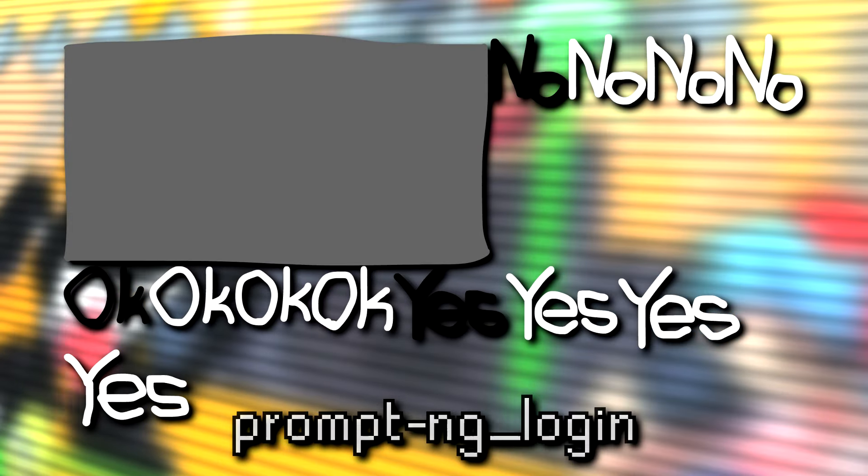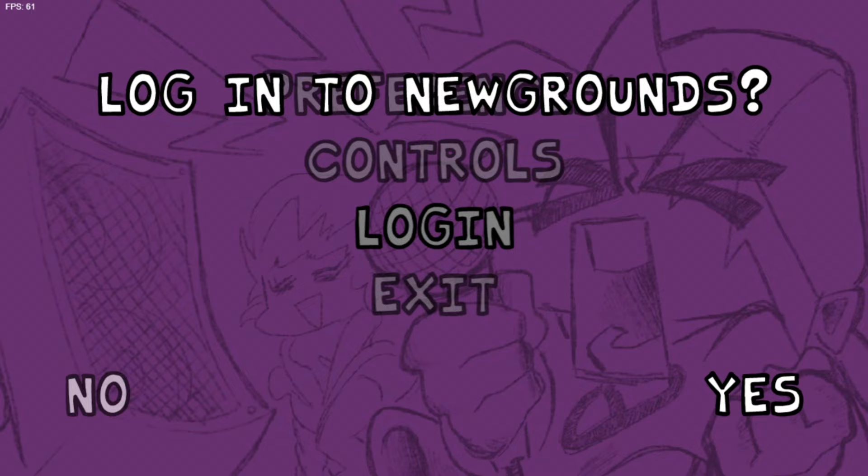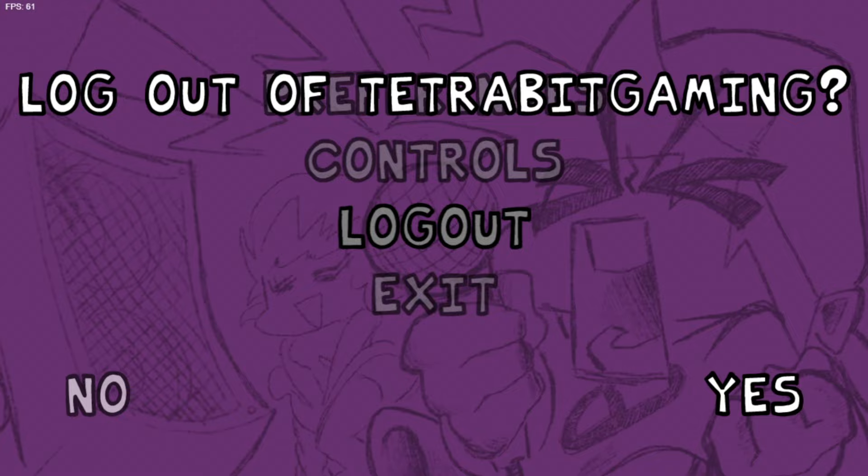There's also a file with a grey block and a bunch of no's, okay's, and yes's. This file is titled PromptNGLogin, so based on that name, maybe this was an old version of the graphics that would show up when trying to log in to one's Newgrounds account from the game. The text used matches the rest of the text in the game, so maybe this was for an old placeholder or something.